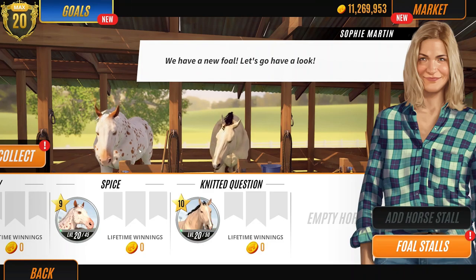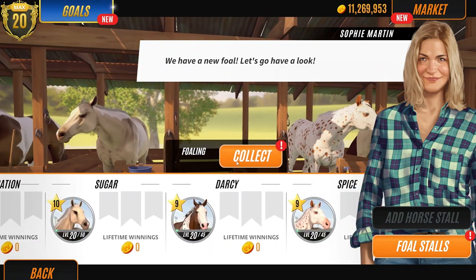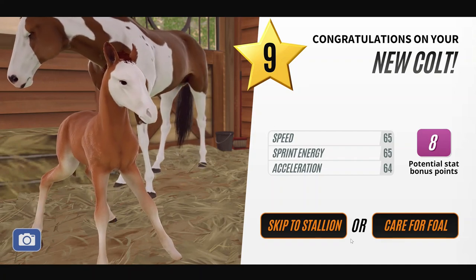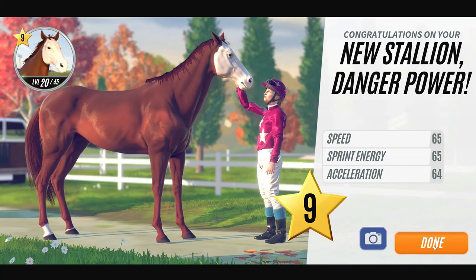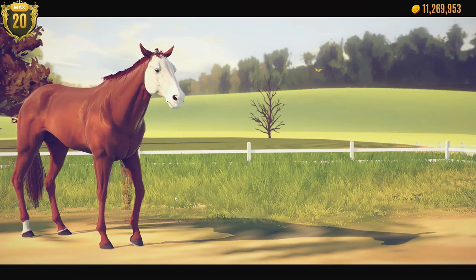We've got one last foal. Before we do, I just want to double-check who we're keeping. We've got Sugar, we have Spice. All things nice - I just wanted another spotted horse, another Appaloosa. I don't want a bay with a weird white face - they just look a bit freaky. Let's skip to Stallion. It's that liver-like chestnut type - I do quite like the colour, but I do not like that face, so he's going to get sold. Sorry, you're very nice but not unique enough for us today.